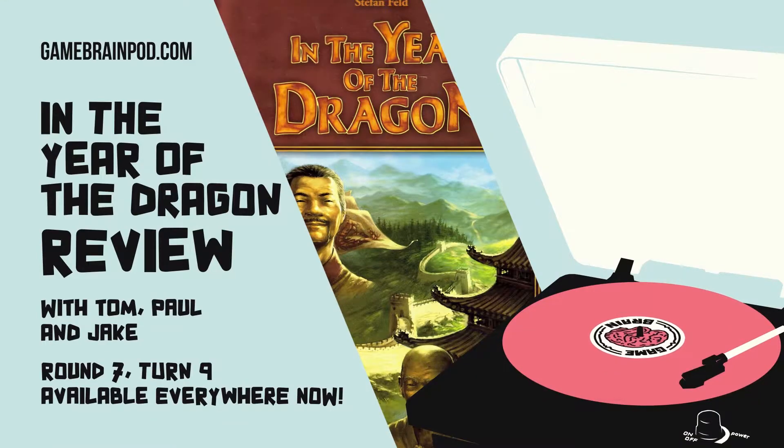All right, it is time for the game review. We are talking about In the Year of the Dragon. In the Year of the Dragon is a 2007 release. The designer is the amazing Stefan Feld. The artists are Harold Liske and Michael Menzel, and the publisher is Alea or Ravensburger depending on where you're getting your games from.